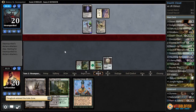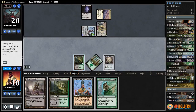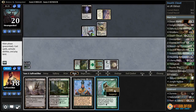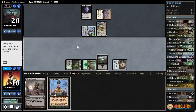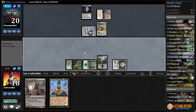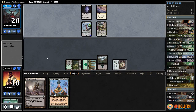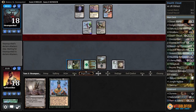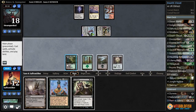We need to draw removal and we need to draw it quick. There goes Thragtusk, which is a good card against them. We get to Search for Tomorrows, cast it, get a swamp, play the guild gate, pass the turn. Come on Death Cloud. Steam Vents for our opponent, untapped — that might mean they're leaving up counter magic.